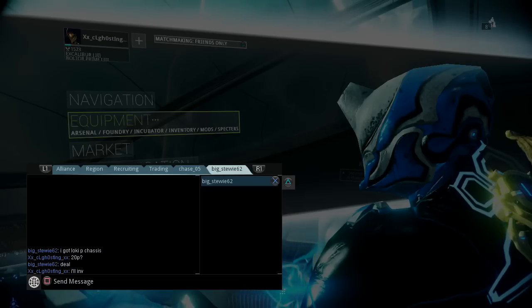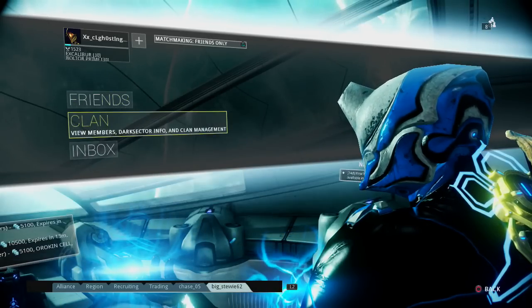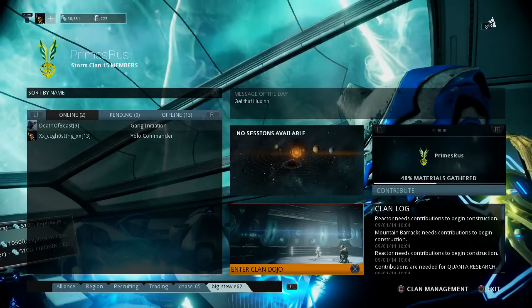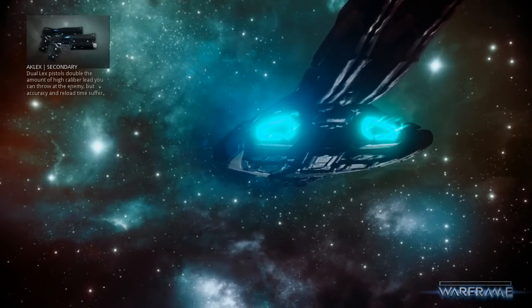I should just do these deals from the dojo. If you pause the game and click L2, you can actually do all of this from inside the dojo, and you won't have to deal with the confusion of who's loading first — you can just invite them right after you say deal.